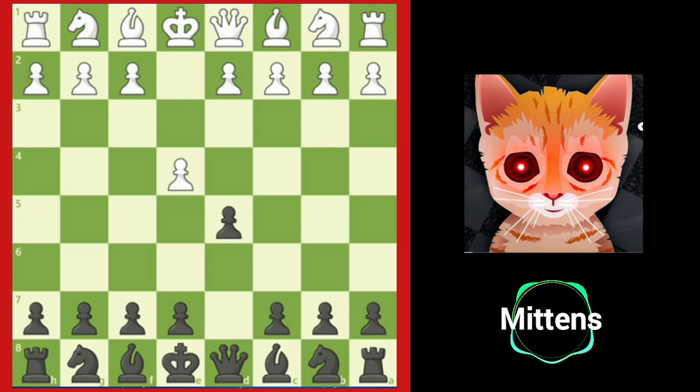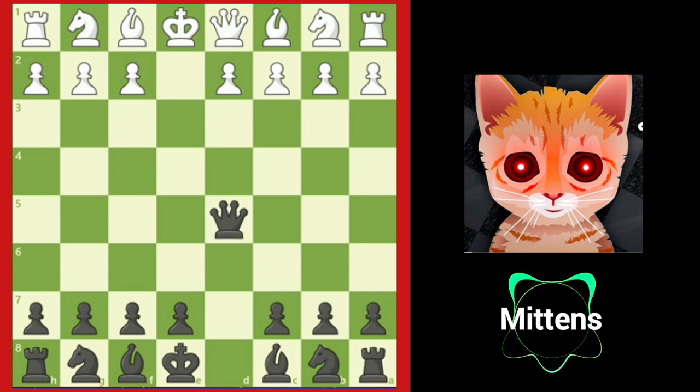Black immediately attacks the e4 pawn, but moving the d pawn this early has the drawback that it is only protected by the queen. So after e takes d5, black brings the queen out very early to recapture the pawn with queen takes d5.